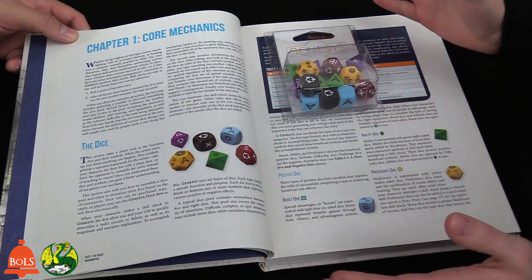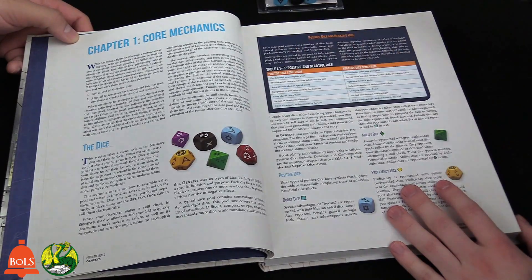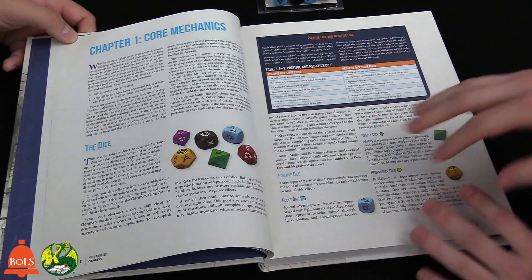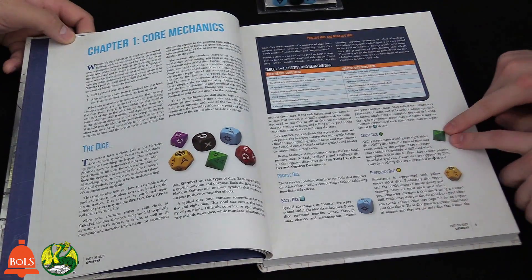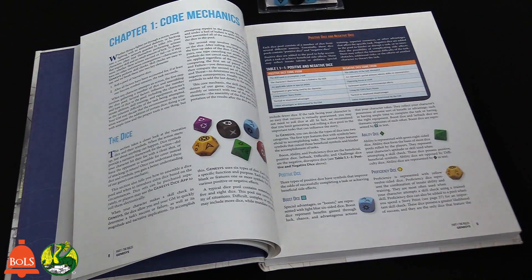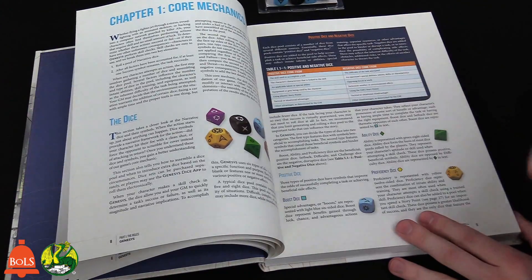Each die has a different use. In this system you build pools of dice — you're not usually rolling just one, you're building a pool of several. There are positive dice and negative dice. The positive dice are the Boost die, the Ability die, and the Proficiency die. The Ability dice are your main ones. Let's use a scenario: you're trying to hack into a terminal with a firefight going on.